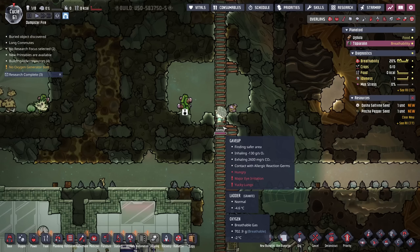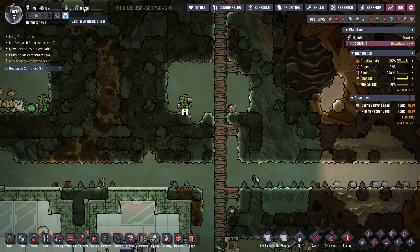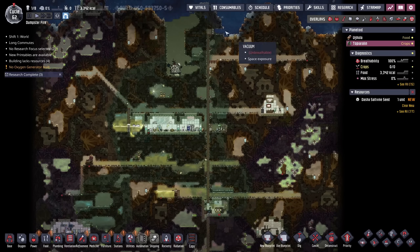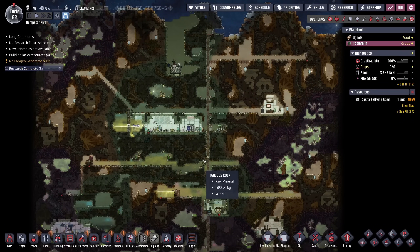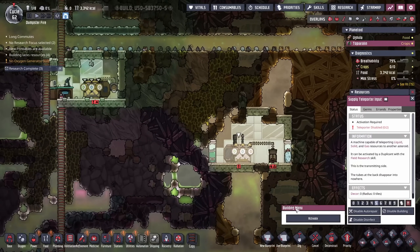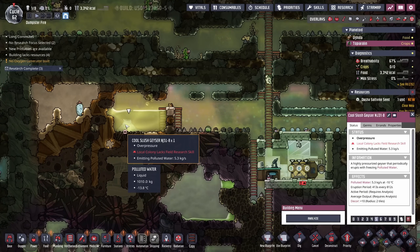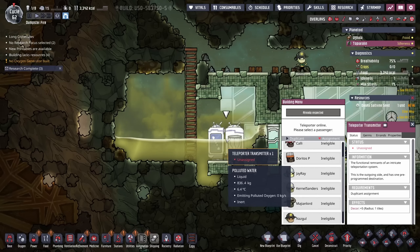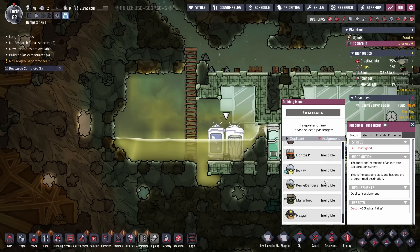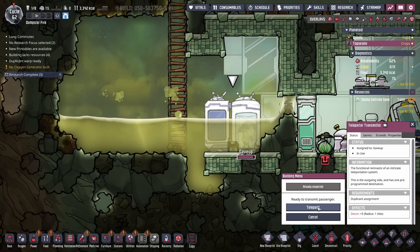For their efforts, we're letting Gave Up dig up another hexcellent fruit because they're out of calories. We're going to leave this planetoid alone for a little while — there's nothing we really want to do over here other than possibly grabbing some arbor acorn seeds. But in order to activate them I'm going to need a field researcher, so we'll send one over to do that the same time we analyze the cool slush geyser. Otherwise, I think Gave Up can head home — just be careful when the teleporter is underwater; you don't want them to suffocate.